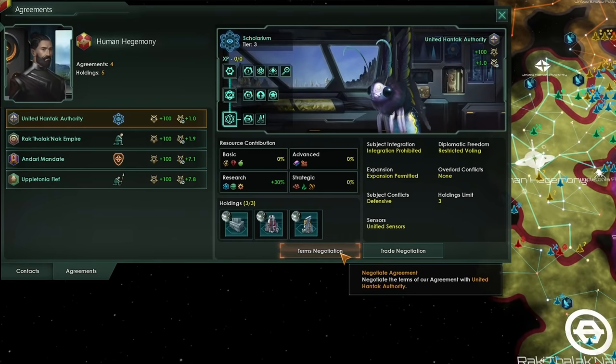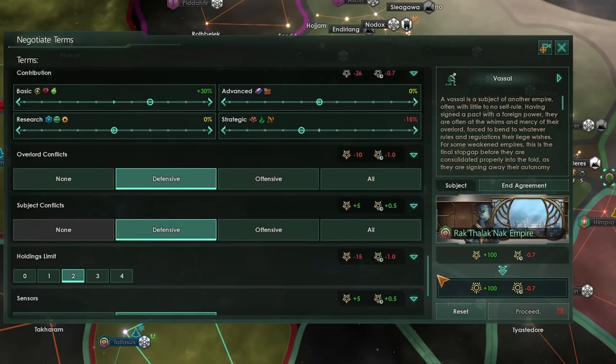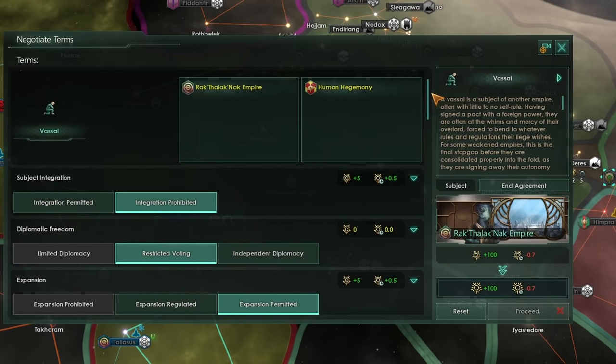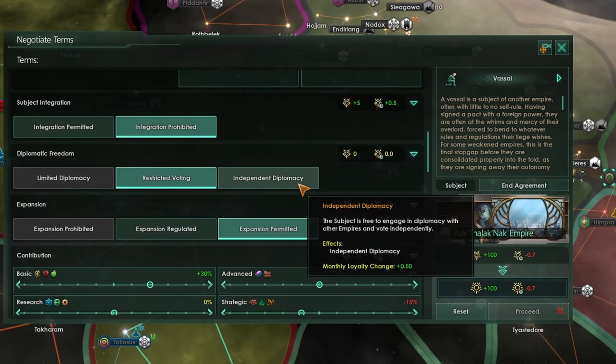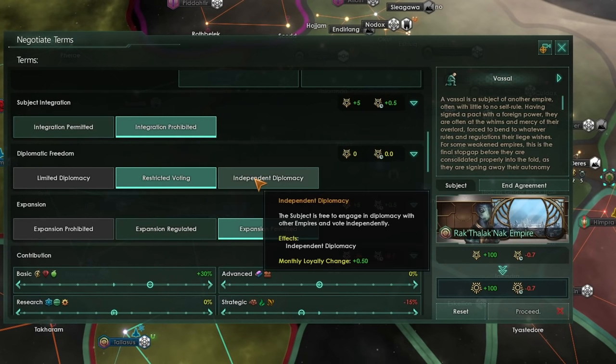A term negotiation is the important thing here — this changes all of the different terms of the vassal contract. Whether you are an overlord or a vassal, you can get to this screen to negotiate it. Here on the main negotiation screen we have a whole bunch of different legal options. Generally speaking, the further to the right a term is, the more it benefits the vassal. The further to the left, the more it benefits the overlord. Terms on the left tend to give negative monthly loyalty, whereas terms on the right give positive loyalty.